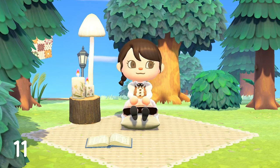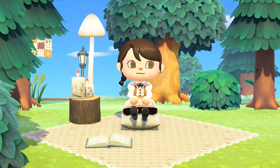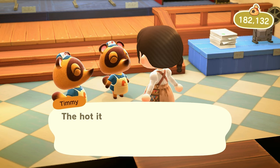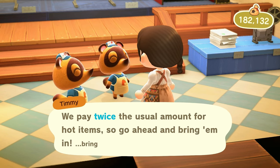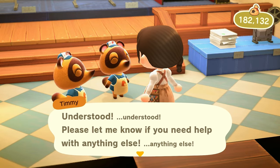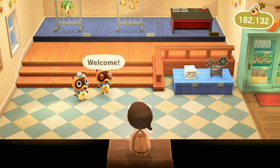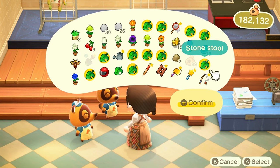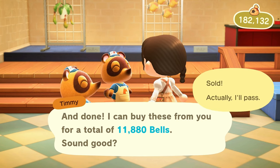Nook's Cranny is a very beneficial spot to your island. Not only can you buy new items, but you can sell your items, and there are specific items called hot items that they will buy for double that day. There are two hot items of the day and they change every day. Today it was a stone stool and a medium wooden partition, so I'm going to craft a lot of stone stools and show you how they can sell for double. If you want to make more bells, take a look at what the hot items of the day are, because that will really boost your profits.